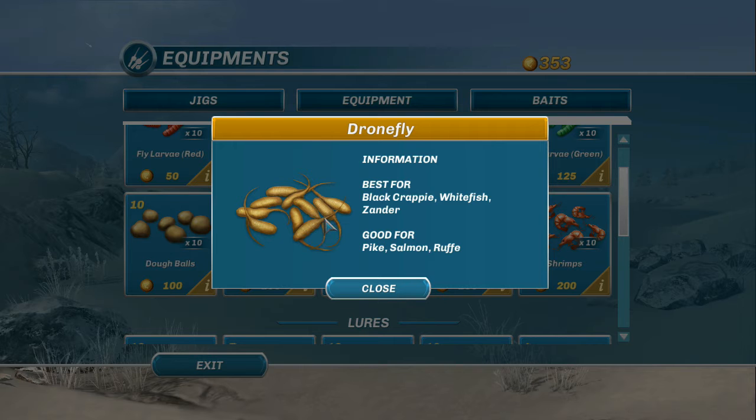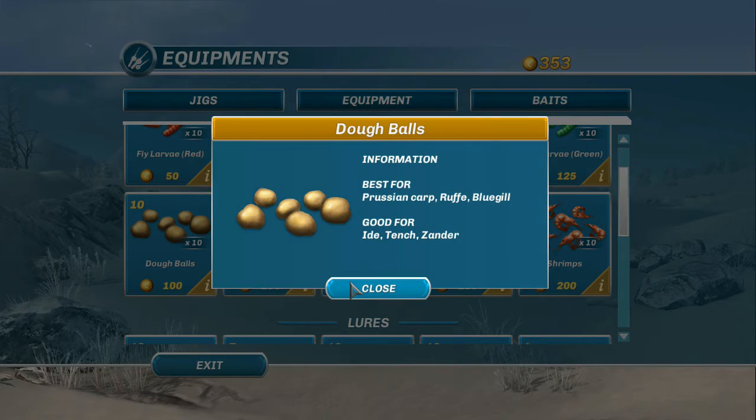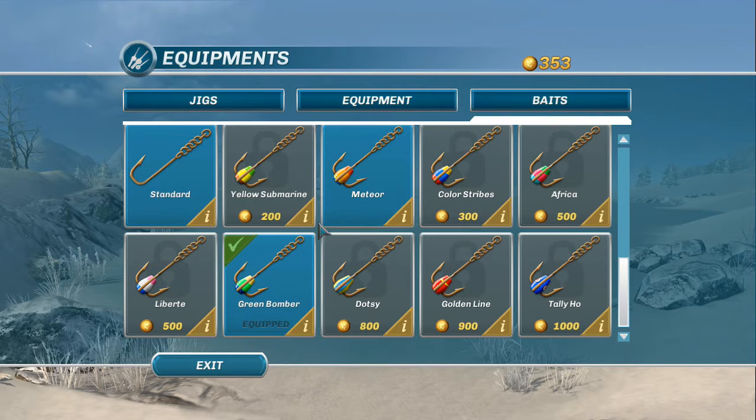I'm really kind of surprised because drone fly larva is really, really aimed strongly toward bluegill and crappie. But enough jibber jabber — we do not have any new hooks.